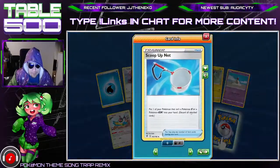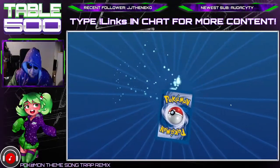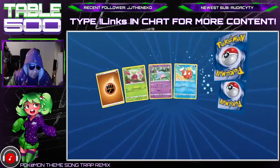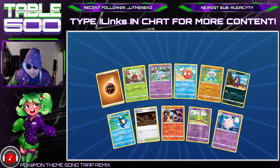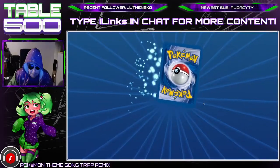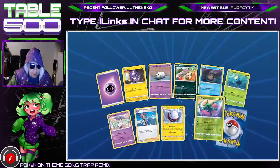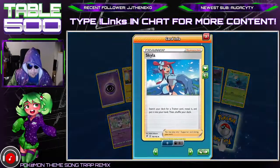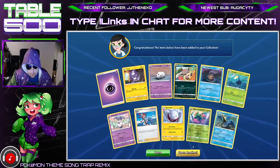Another Scoop Up Net — so we do have a playset of Scoop Up Nets, very nice stuff. Another Galarian Mime — that's a playset of Galarian Mime for us, very nice. Even if we're not getting big pulls, we're still getting stuff that's usable. Skyla — obviously I playset that Skyla because you know it's old Skyla.